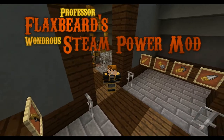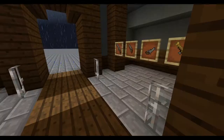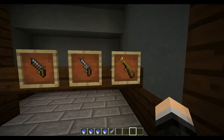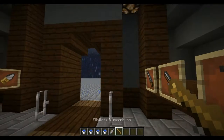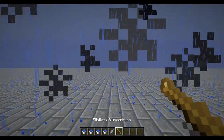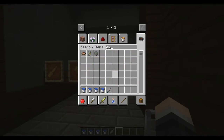Hey guys, my name is 3r and this is Professor Flaxbeard's Wondrous Steam Power mod. Here we have some guns the mod adds into the game — blunderbusses, pistols, and all that kind of stuff. You can hold right-click to charge them up and fire. Pretty loud too, so you can annoy your friends with them.